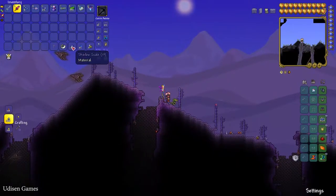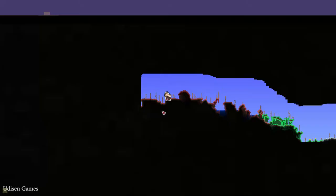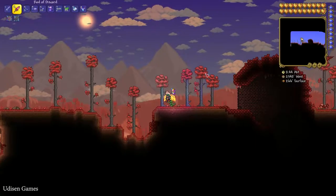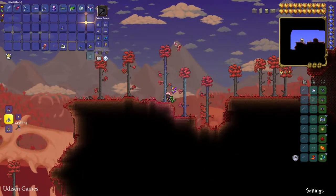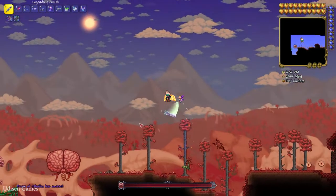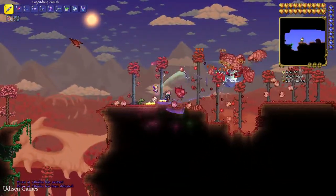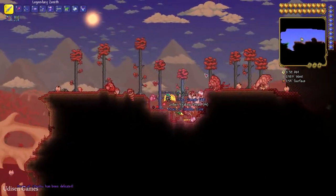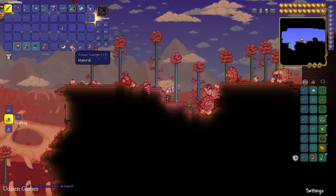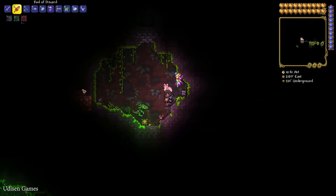You must collect 45 shadow scales. Or, if you only have a crimson biome in your world — which looks like something red — use a Bloody Spine and summon the Brain of Cthulhu. This guy can become invisible, but is also very weak. It drops tissue samples. Collect 45 pieces.